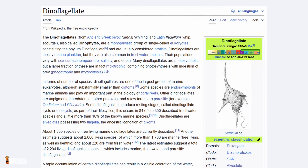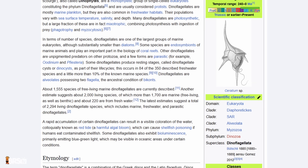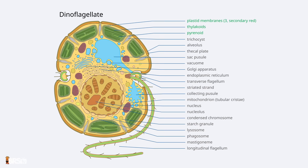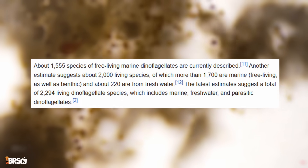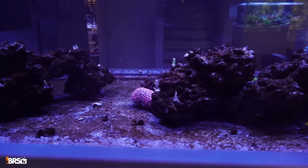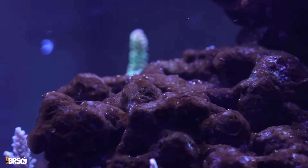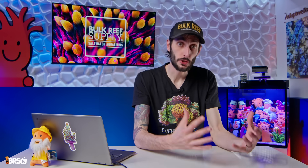But first things first — what are dinoflagellates? Dinoflagellates are a group of planktonic microorganisms that can be both photosynthetic and heterotrophic, meaning they can make their own food from light and consume organics. There are thousands of species in the ocean, and some are even beneficial. However, the type of dinos we see in our aquariums are a menace, covering the rock and sand beds, smothering corals, and some species are capable of producing toxins that can kill invertebrates and even other microbes. And because dinos are so resilient, traditional algae control methods don't often work and can sometimes make things even worse.